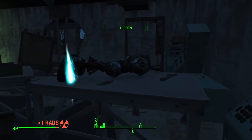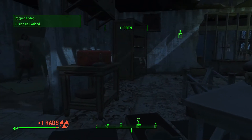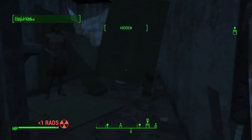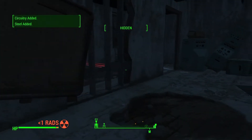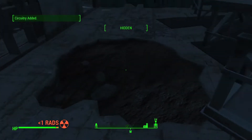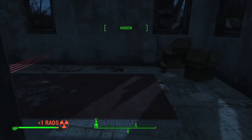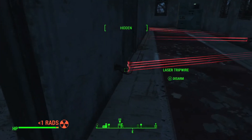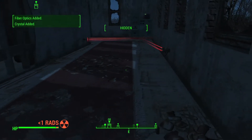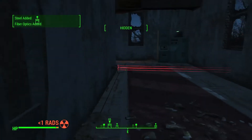We came in this side earlier, so now we want to be wary of traps. Let our loot detector pick up some stuff. Almost stepped on that one. We definitely want to disarm these guys because there's a turret right there we would not like to tangle with.